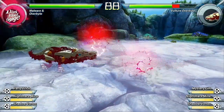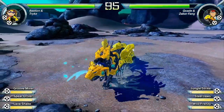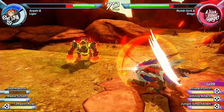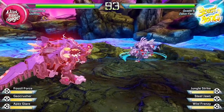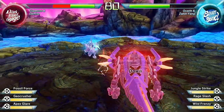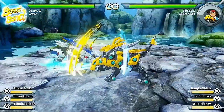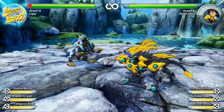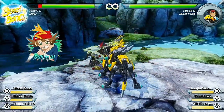For defensive abilities, you have a basic dodge maneuver performed by hitting B with a thumbstick direction, and a guard stance activated by holding L or ZL which negates the majority of incoming damage. While in guard stance, characters have a blue ring around them, and attacking a guarding opponent slowly breaks the guard — but each character also gets a powerful guard breaker move performed by hitting A. While guarding, players can perform counter attacks against heavy attacks, and with the right timing light attacks can be countered with heavy attacks, presenting openings for combo attacks.